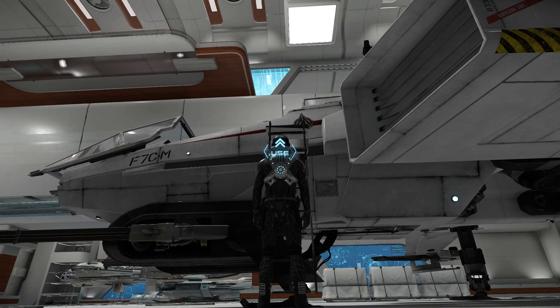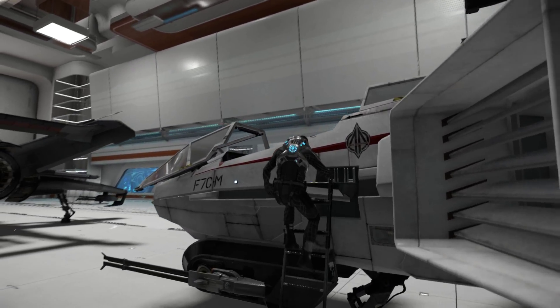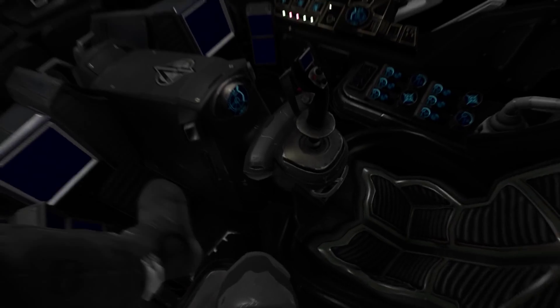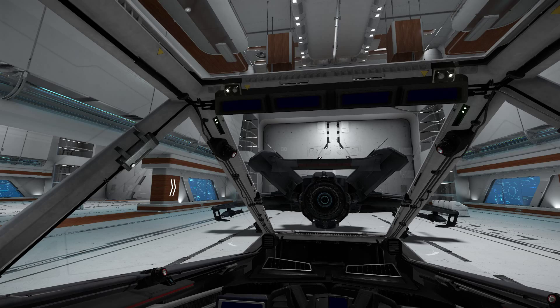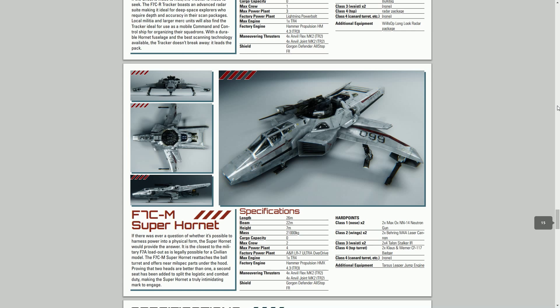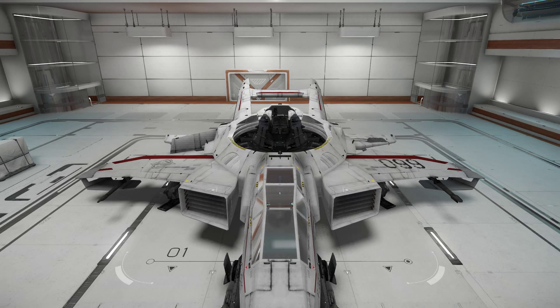As I said earlier you can only get into the one main cockpit, and it's pretty much the standard Hornet cockpit. It's got some good visibility as you would expect from a top-of-the-line fighter. If you want more specs you can have a look on the RSI website and download the glossy brochure — all specs of course subject to change.